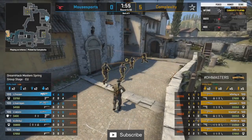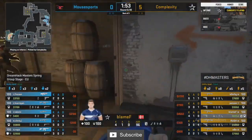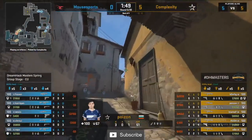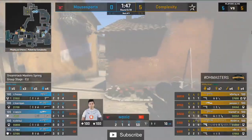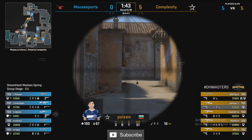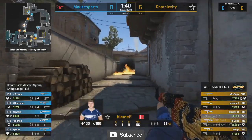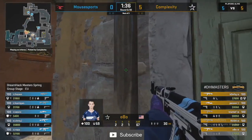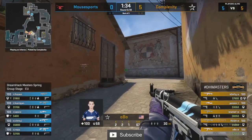Back to another standard round for Complexity — they've got the AWP on Poison. Woxic's been flashed out of middle early, can't take that fight, and Poison owns the middle area. Mouse Sports succeed with a bit of banana utility but don't put too much stake in it. A double nade setup towards B throwing it in late, finding nothing. Complexity want the A site.